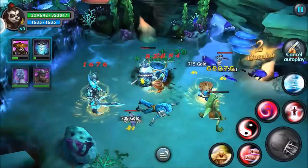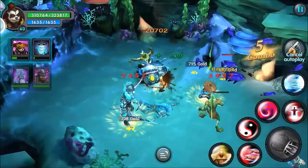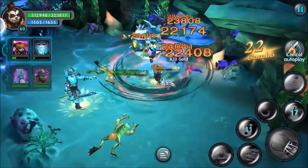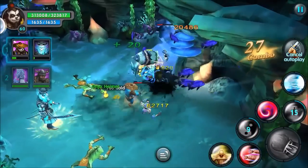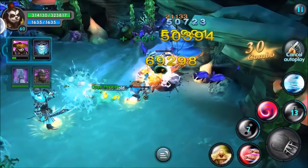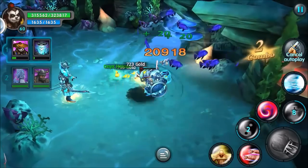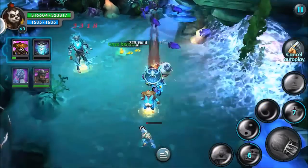However, wings also carry another attribute: HP transfer. What that means is with each basic attack that you land, a certain amount of health will be taken from the target and given to you as the player. Needless to say, in higher level play and PvP, this is a huge deal. There are several different ways that you can level your wings up.